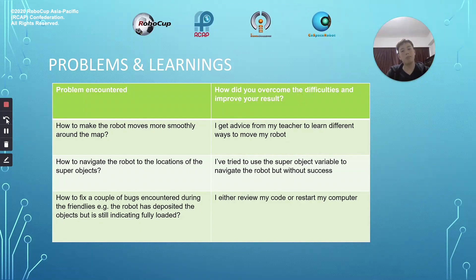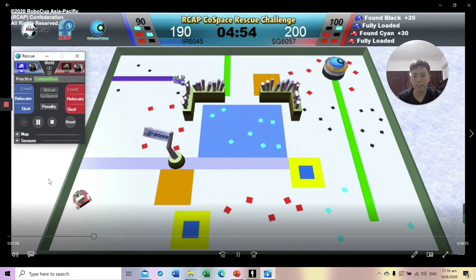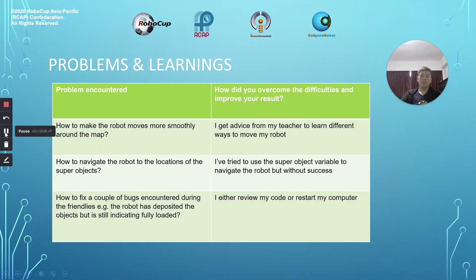I encountered many problems during the game, one of which is how to make the robot move more smoothly around the map. As you can see, my robot takes three turns to move away from the wall, while IR6045's is able to turn away from the wall in one turn. To solve this problem, I got advice from my teacher on how to increase and decrease the speed of my robot to make it move more smoothly.